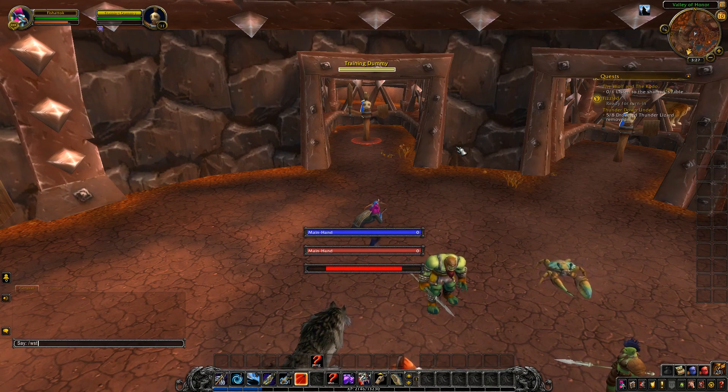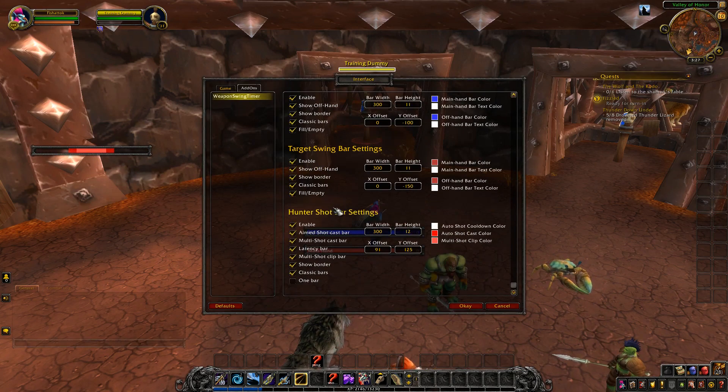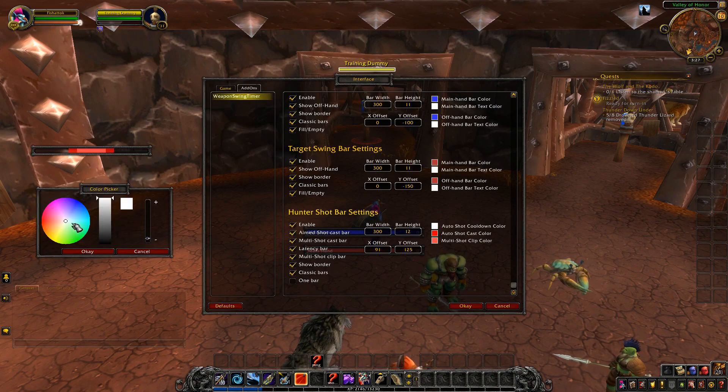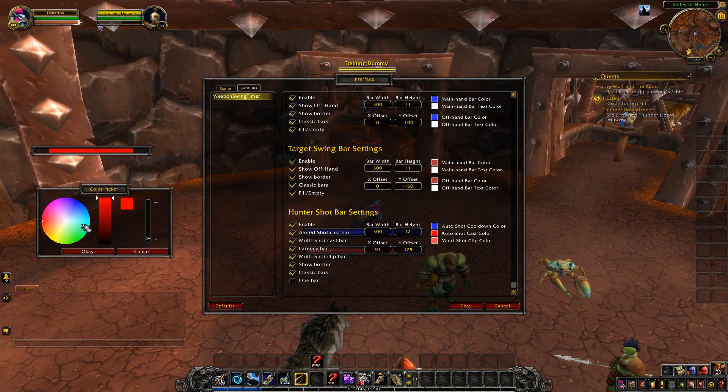So it looks exactly the same — nothing has really changed there. But if you want to, you can change the looks with the typical color-changing options. You can change that white bar to be whatever you want. The auto-shot cast can be bright pink, and the multi-shot clip bar — I don't really like the color red — so let's make it white with a smaller opacity, maybe just a faint little thing.